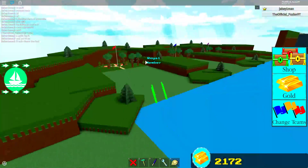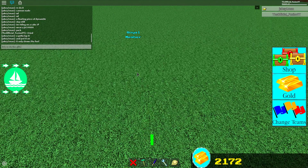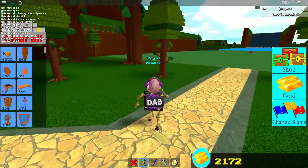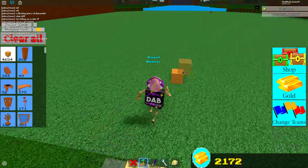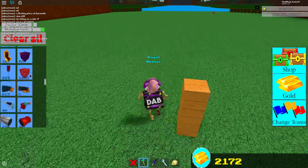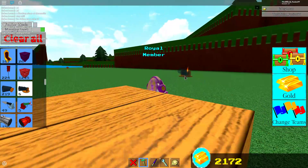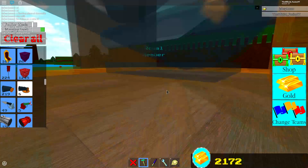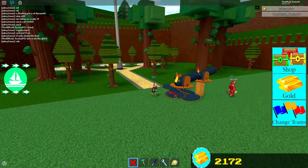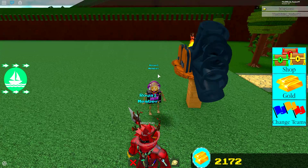Let's redo the glitch one more time so you guys that didn't get it can follow along. Let's grab the wood — one, two, three. Don't forget the green merge! The cannons are the key to this whole thing. I just don't think I have enough — that might be why it's not working for me as well. Jakey does it better because I think he has a lot more cannons or better positioning.